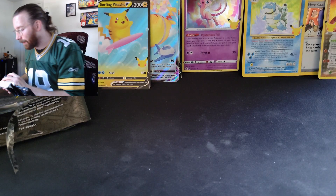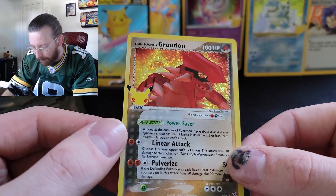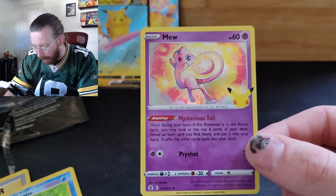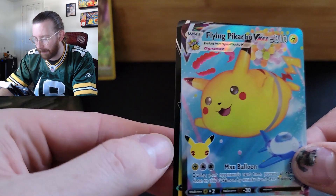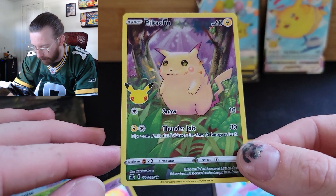We got the Greninja promo card, which I was happy about getting. We got this Team Magma's Groudon. We got the Here Comes Team Rocket. The big boy Blastoise. I love a good Mew — we got a Mew. We've got Surfing Pikachu. We've got Flying Pikachu VMAX and V. And we got this other beautiful Full Art Pikachu with the holographic eyes. So Celebrations I think is a great set — there's a lot of things still I want to pull. Dark Gyarados — I've said it like eight times. I'm excited to open more of these.